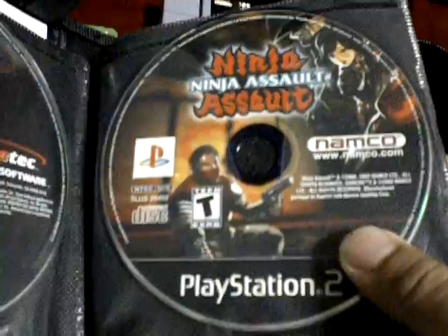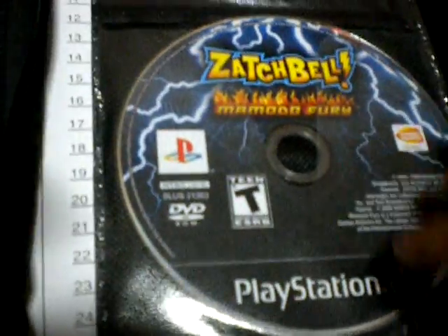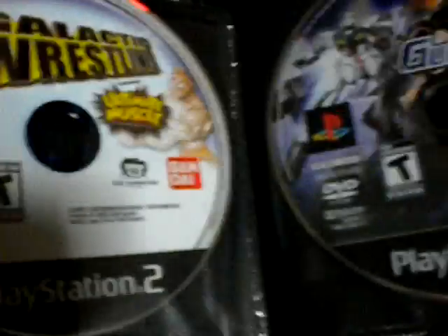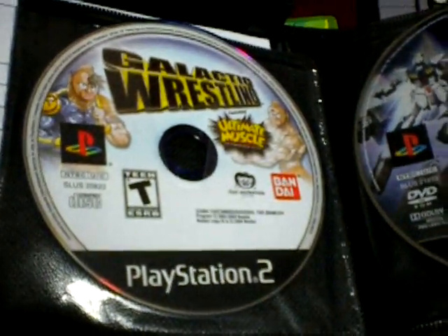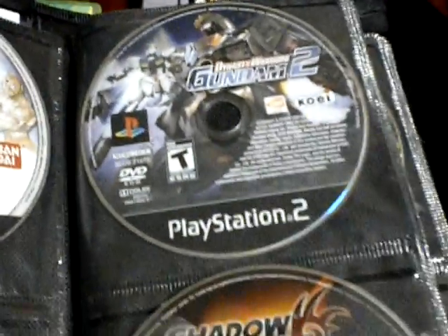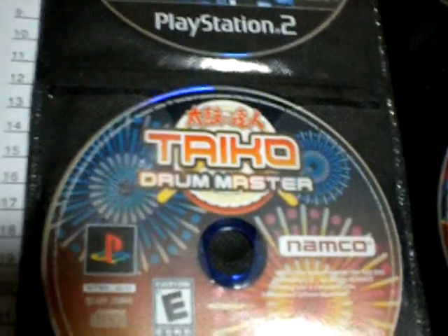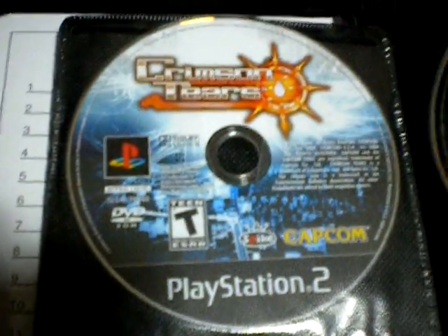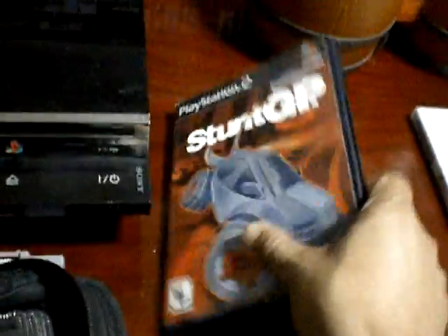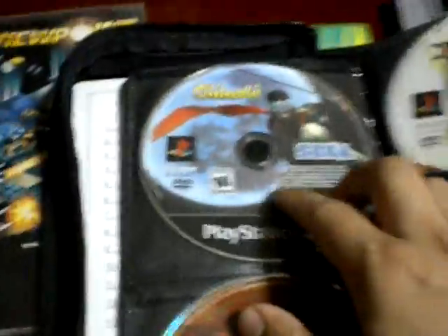This is Resident Evil Code Veronica. An arcade game here similar to Time Crisis — this is Ninja Assault. That's Bael, which is a fighting game. We have Galactic Wrestling featuring Ultimate Muscle. I used to collect the little figurines back in the day. Dynasty Warriors Gundam 2 — this is actually a really cool game. Shadow the Hedgehog. I picked up another copy of Tycho. Crimson Tears, Kasson, Stunt GP — which I actually have the case for too. And Shinobi.